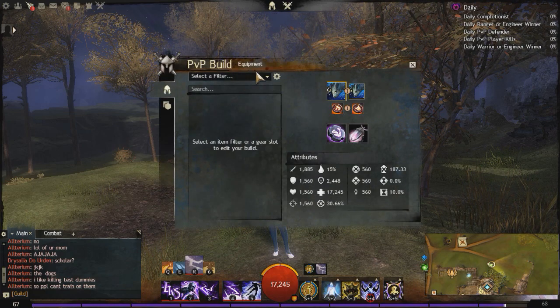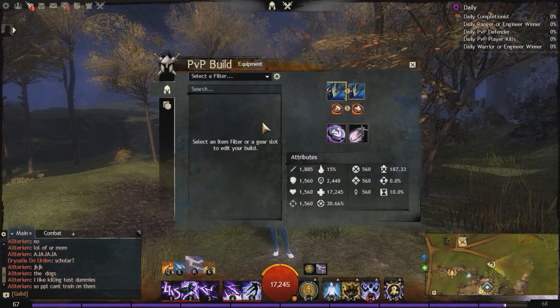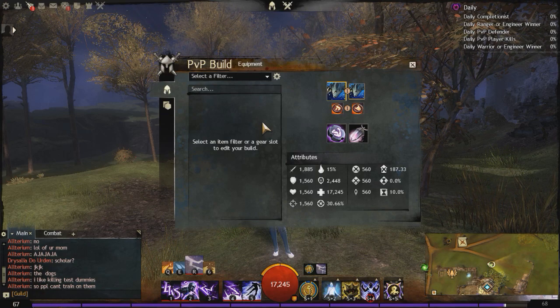Anyway, let's jump into the build. This is designed for PvP. When we get into the specializations and the traits, if there's a trait I chose specifically for PvP, I will tell you a better alternative for PvE, because I think this build works well in both PvP and PvE, but some traits need to be changed a little bit.